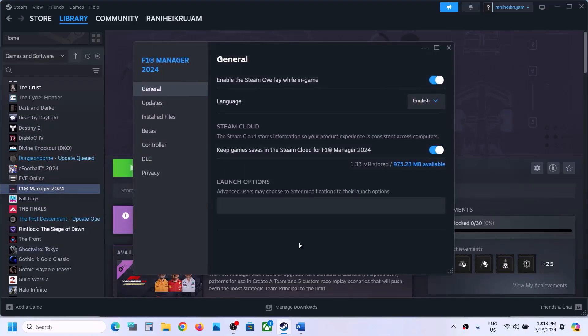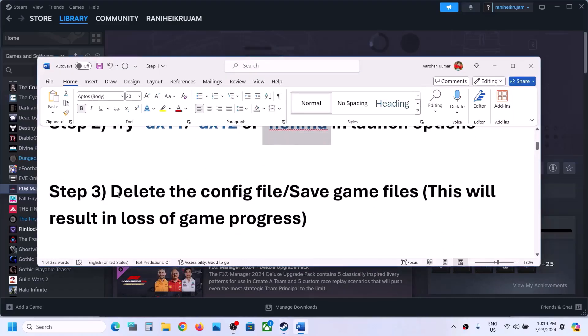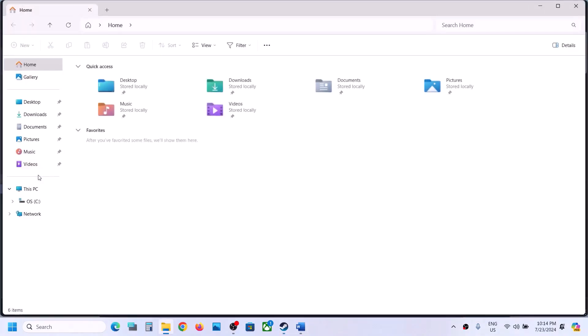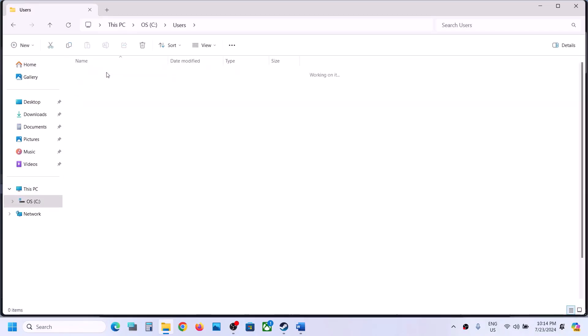If still not working, remove the launch option and follow the next step: delete the config file. Note that deleting the config file will cause you to lose all saved settings. If you agree, open File Explorer, go to This PC, open the C drive, then open the Users folder and open your username folder.